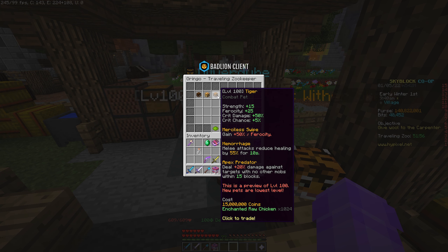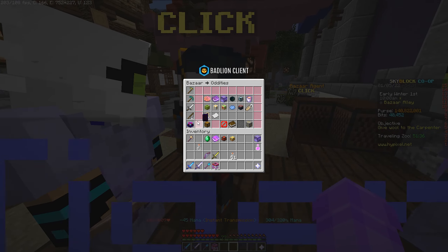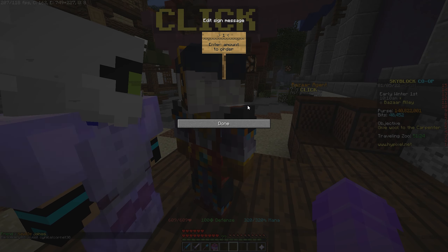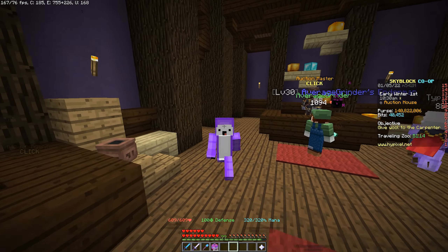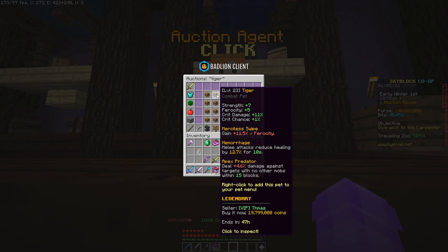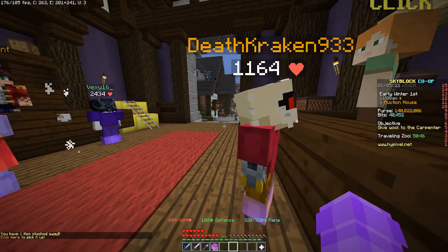Remember, these pets don't come at level 100 — they come at level one. The Tiger Pet costs 15 million coins plus 1,024 enchanted raw chicken. Heading to the Bazaar's farming section, 1,024 enchanted raw chicken costs around 1.9 million coins, so total investment is about 17 million coins. Looking up Legendary Tiger Pets on the AH, the cheapest are going for around 20 million coins — roughly 3 million coins profit.